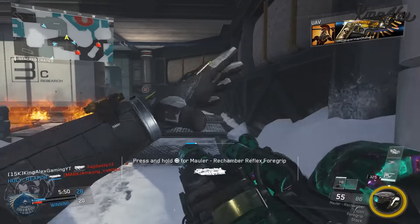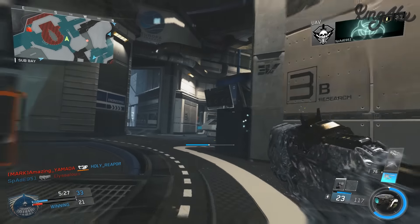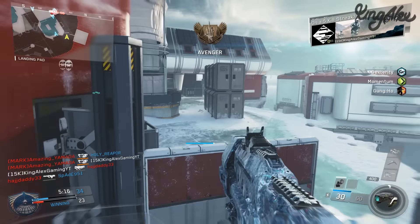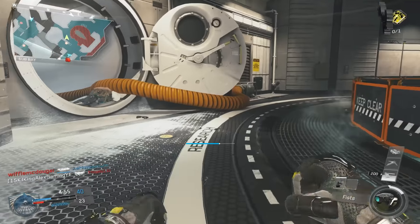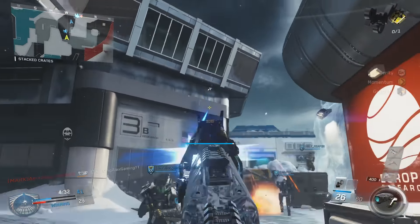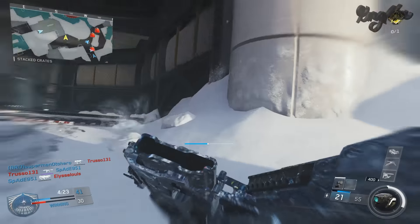There we go, one more wall run kill - actually pretty fun getting these wall run kills. I have Combat Focus - they literally brought back Combat Focus in this game, exact same name. Come on, these guys... I don't even think that counted. Nice, we killed him - is the challenge gonna pop up? I'm not sure how this challenge works, I think you just have to be on the wall when you get the kill.